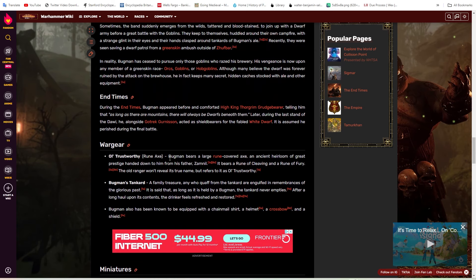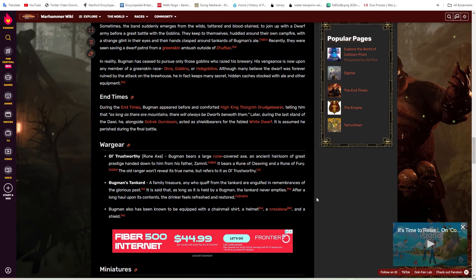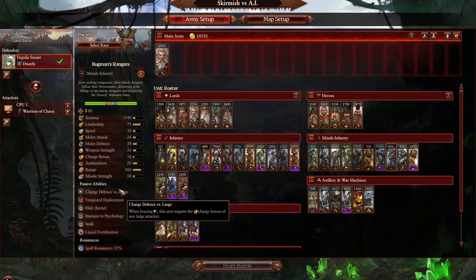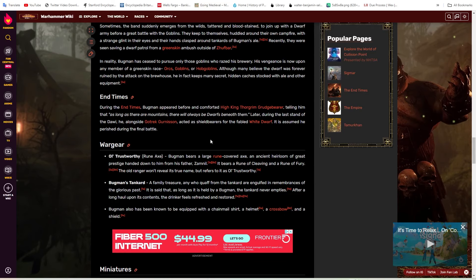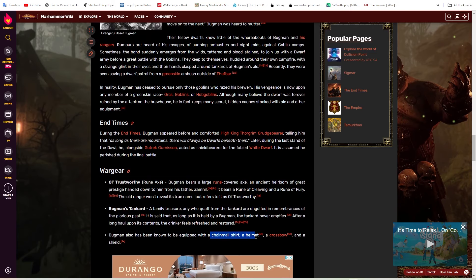As for his combat profile, he does have his rune axe bearing a rune of cleaving and a rune of fury — that could be an active ability that beefs up his damage output temporarily. He seems like basically a hybrid. Because if you know Bugman's Rangers, named after the man himself, they're a hybrid infantry unit with really good melee stats, especially defensive ones and charge defense, and even their leadership is really good for a ranged unit. And of course they have their crossbows.